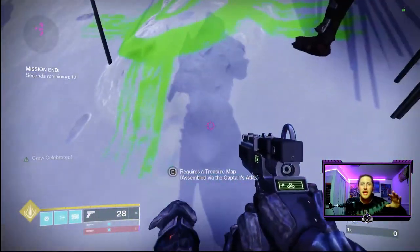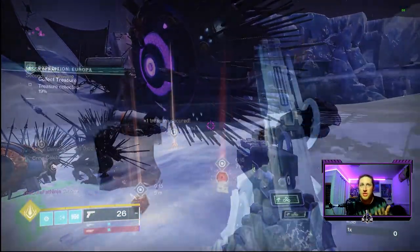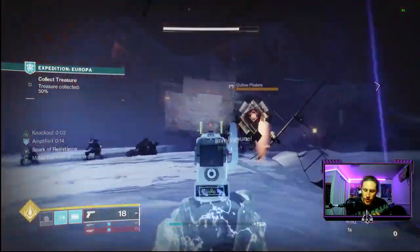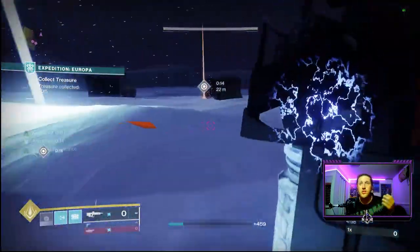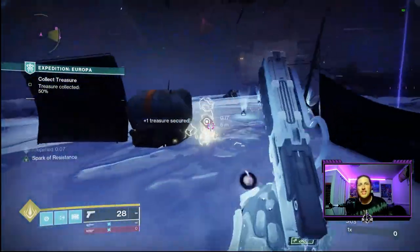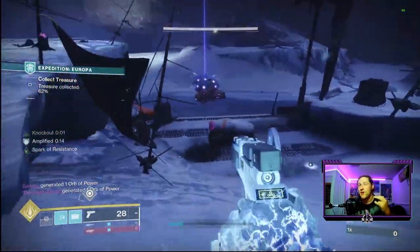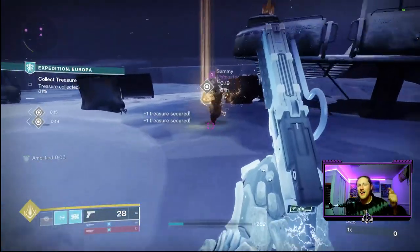To summarize: to enter Expedition missions you collect map fragments from Ketchcrash and treasure coordinates from Ketchcrash, Gambit, Crucible, and strikes, then craft a map to bring in. The loot is super sweet — excited to get my pirate on this season with Arc 3.0. Hopefully this helped with the Expedition missions, the nuances of crafting maps, and how the loot system works. Thank you for the support, lots more to come — catch you on the next one!